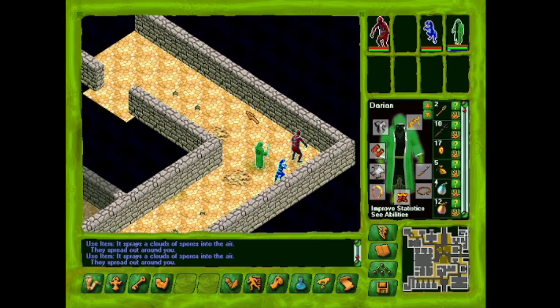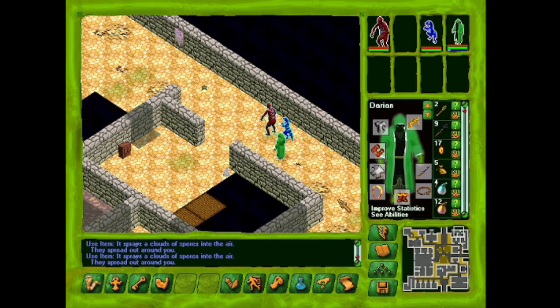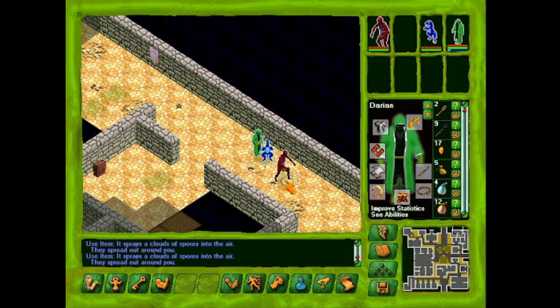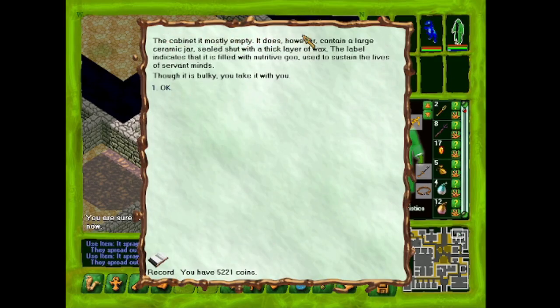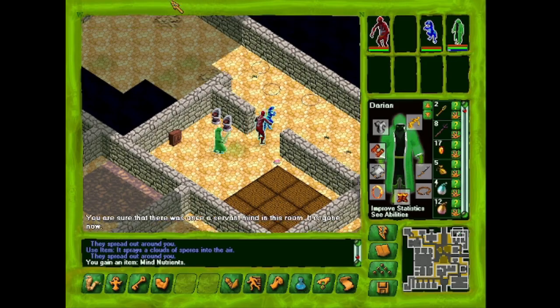There are probably more mines right around the corner — if I was the designer that's what I'd do. One more mine — back up a little bit. There was once a servant mind in this room, it is gone now, but the cabinet does contain a large ceramic jar sealed with wax. The label indicates it is filled with nutritive goo used to sustain servant minds. It's bulky but we take it. We got the mine nutrients!